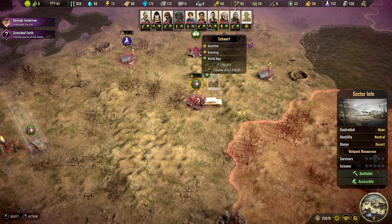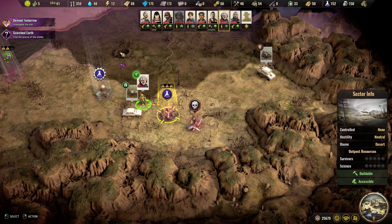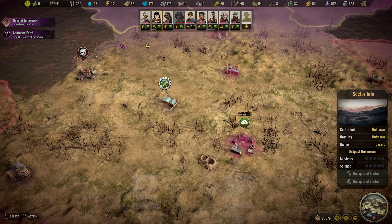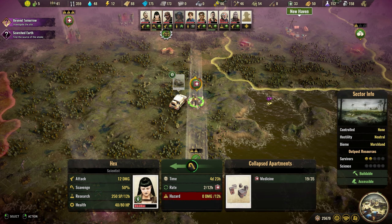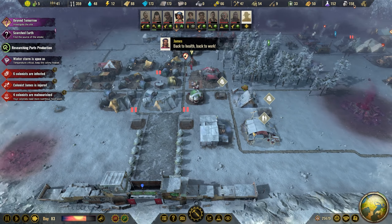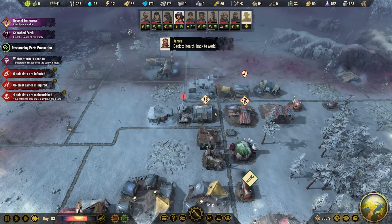We might need to build one more solar panel. Yeah, we definitely go for this. We're searching parts. Pollution cleared — that's one. Now we're working on this. It's working really fast.